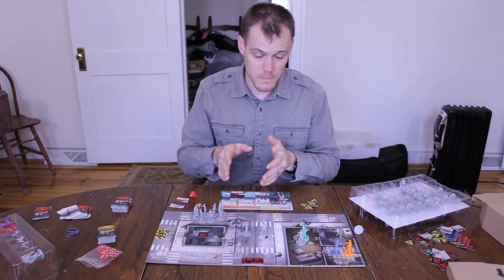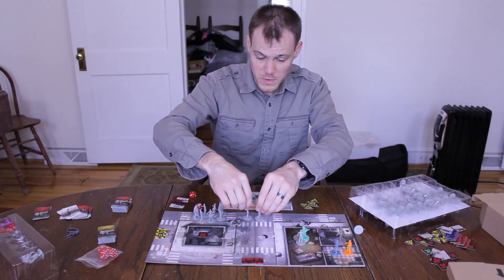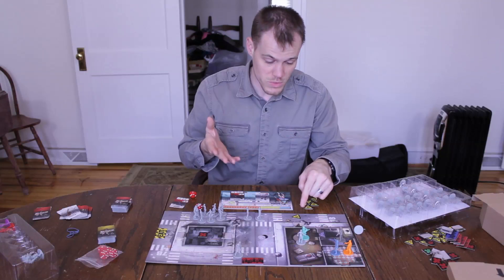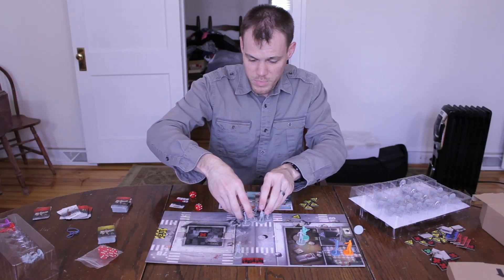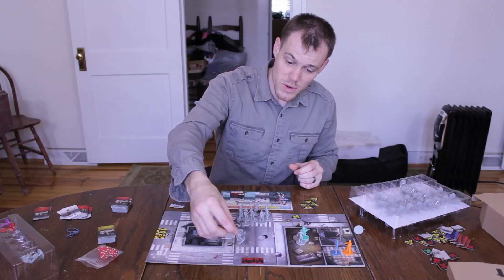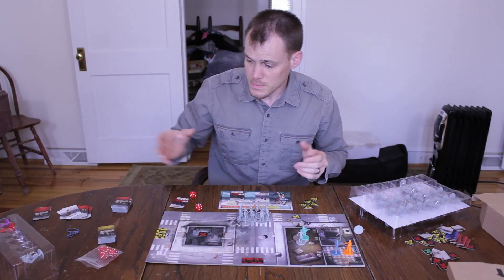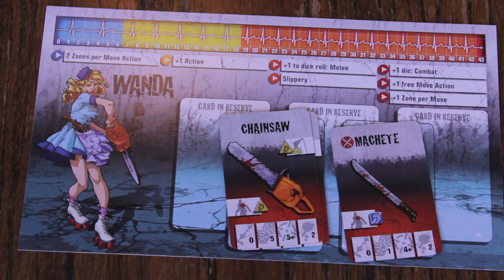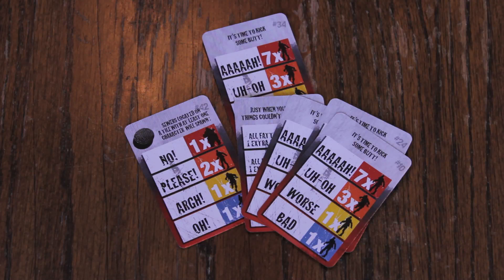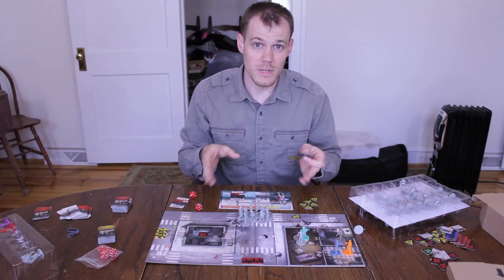Now the zombies get to move. I got to kill that runner, so the runner would have gotten to move two spaces, but all these other zombies are going to move towards where I fired the shotgun — a noise token — which means all these zombies merge into one big zombie group. That runner over here gets to move two spaces and also joins the giant zombie group. Now we have to spawn new zombies at our zombie spawn point — some games may have four spawn points — and we spawn based on our danger level. We're still in the blue level and I spawn one walker. That is a full round of Zombicide.